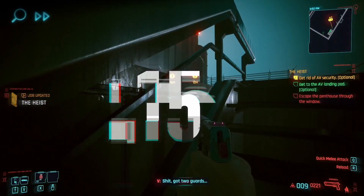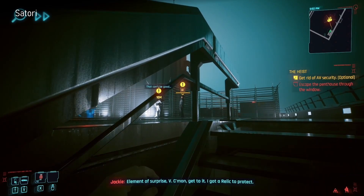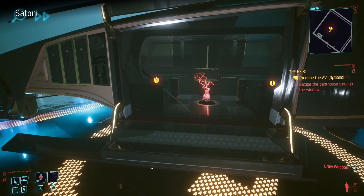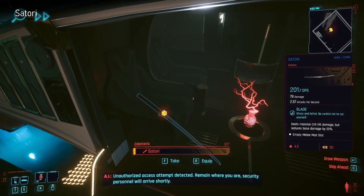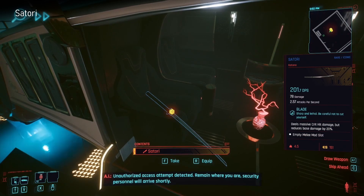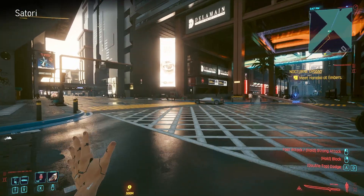Next up is Satori. As you'll know again from my Katanas video, you get this one during the quest The Heist - just before you go out on the balcony with Jackie. Head back and go up the inside stairs, then up to the AV platform where it is inside the AV. It's a gorgeous looking samurai sword, very traditional looking, and it has awesome stats - it deals really huge crit damage.